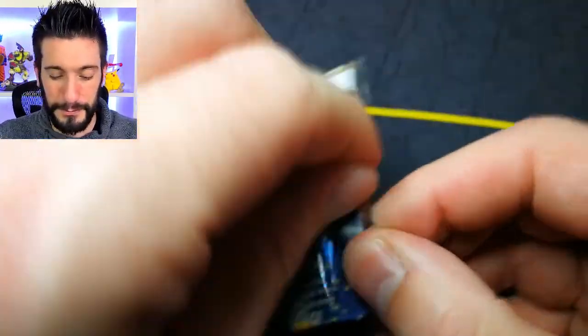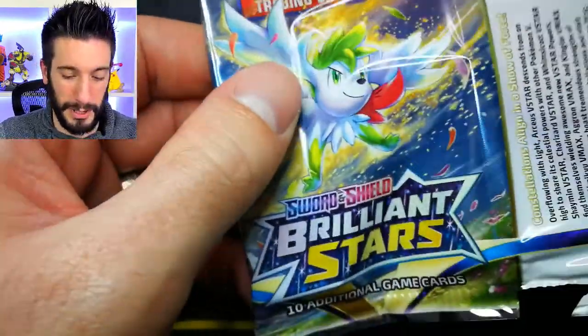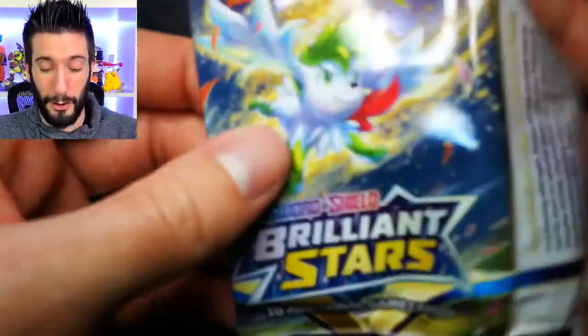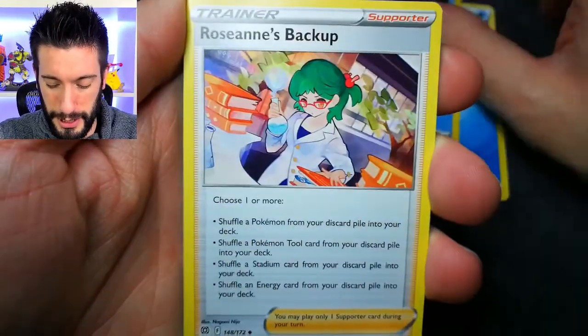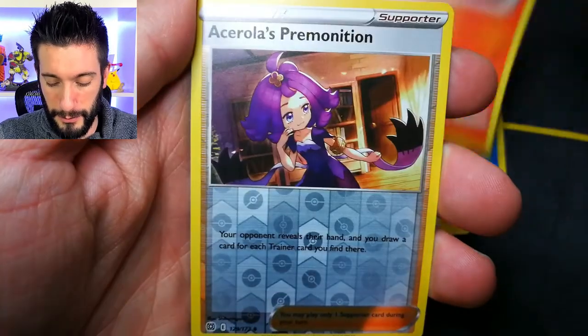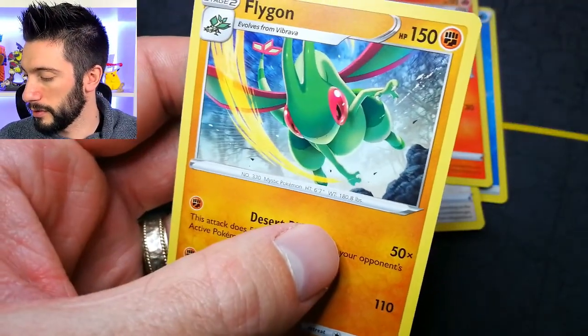I have to somehow figure out how I'm going to determine what's on each side because my memory is shot going back and forth. A water energy... can we get that first trainer gallery? Nope. No hit there either. Honestly, at the end of the day I should be good because I'll be putting them in the right piles regardless, but I don't want it to be back and forth too much.